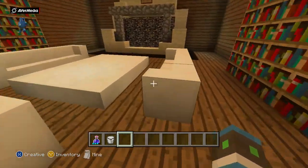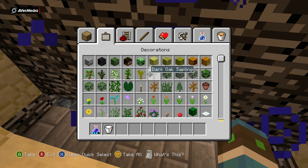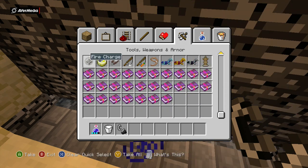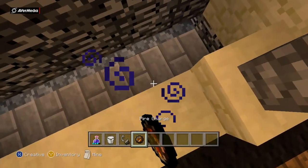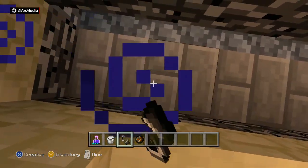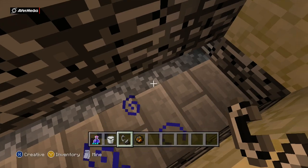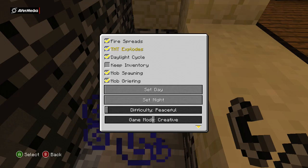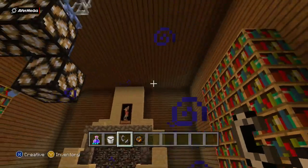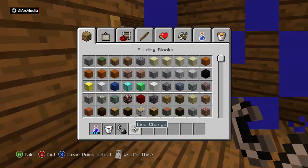I almost forgot this room — this is the real lounge. I'm going to try to light the fireplace with flint and steel or a charger, but fire spread must be off, which is annoying. But anyway, it's a big fireplace and a nice bookcase area.